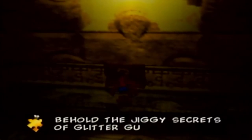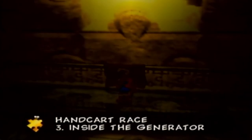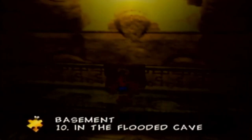Behold the Jiggy secrets of Glitter Gulch Mine: 1. Defeat Old King Cole. 2. Canary Mary's Handcart Race. 3. Inside the Generator Cavern. 4. Inside the Waterfall Cavern. 5. Inside the Ordnance Storage. 6. Rescue the Rat from Mayahem Temple's prison compound. 7. Crush the Jiggy Boulder and collect the pieces. 8. Behind the Exterior Waterfall. 9. In the Power Hut Basement. 10. In the Flooded Caves.